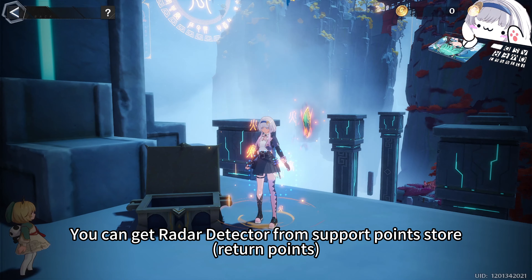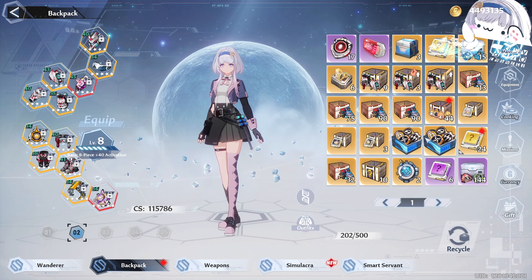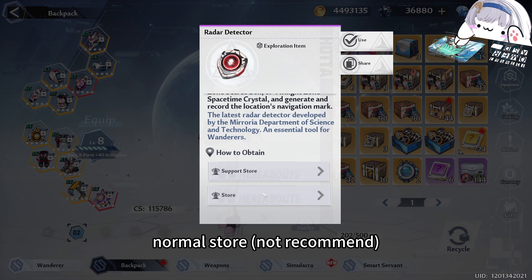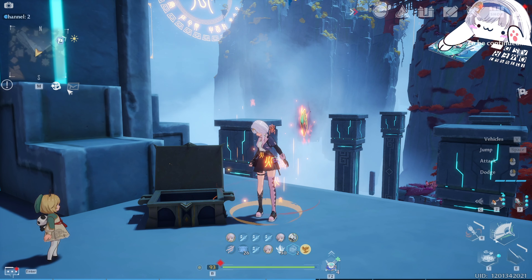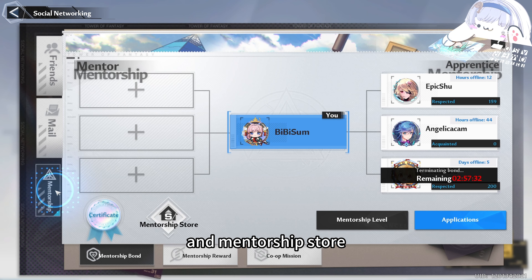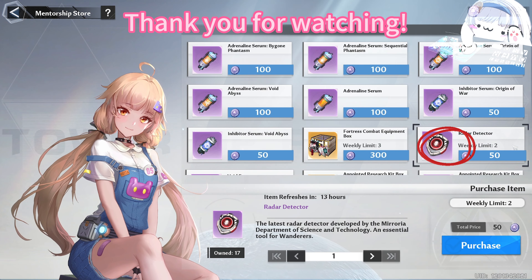You can get the Red Dot Detata from the Support Point Store, Normal Store, and Mentorship Store. Thank you for watching! Bye bye!